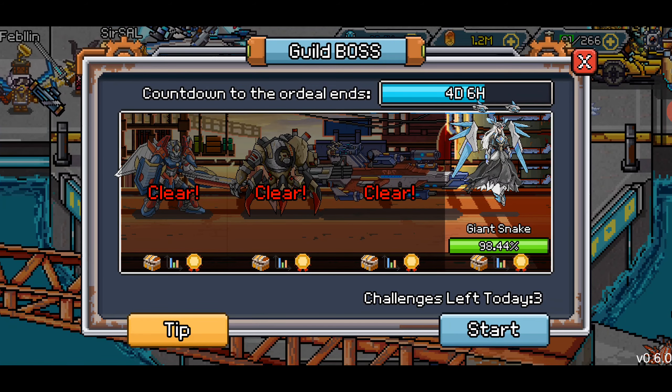Just for a quick note: the first Guild Boss is 2 million health, the second Guild Boss is 4.5 million health, the third Guild Boss is 9 million health, and the fourth Guild Boss right now, based on the numbers, is 90 million health.